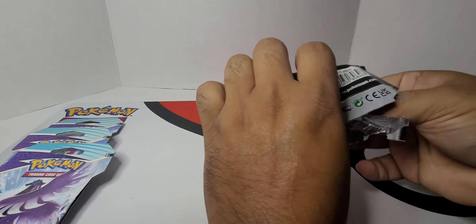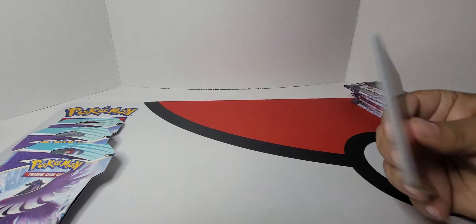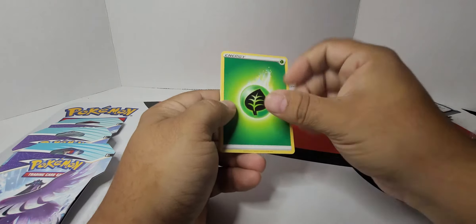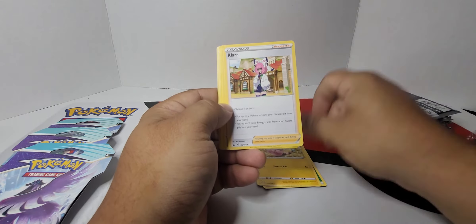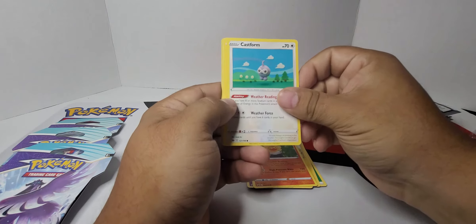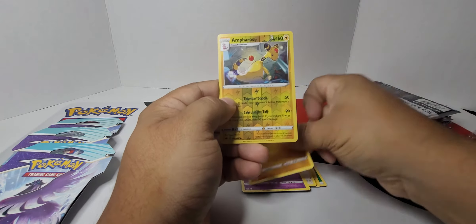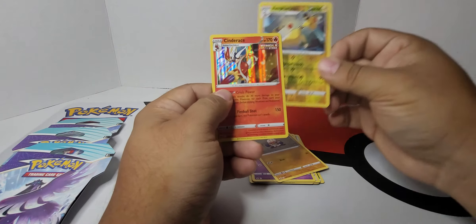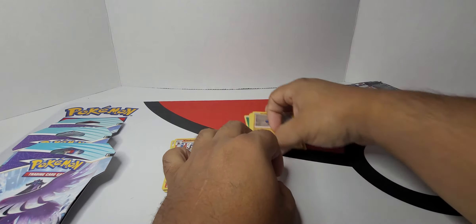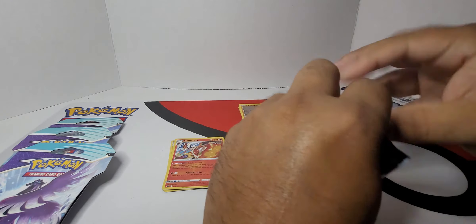Looks like aside from the Golden Snorlax and the Moltres, the new one is the Blaziken that people are going after. Alternate art — basically anything that's full art or whatever, everybody wants. All right, there's our first hollow out of this one, and the Cinderace. Did I just say four? I mean hollow. Double hollow on that one.